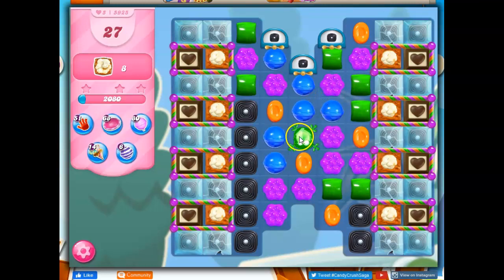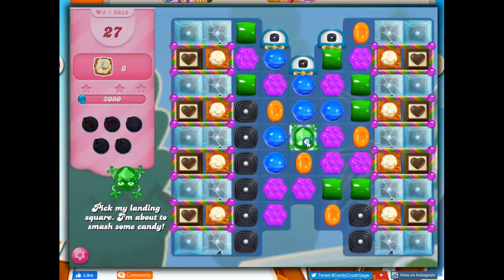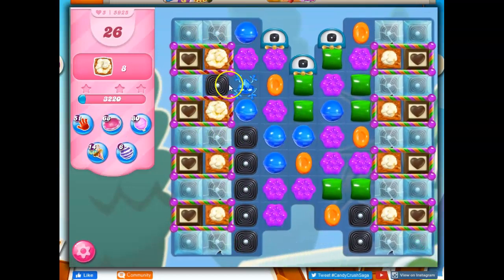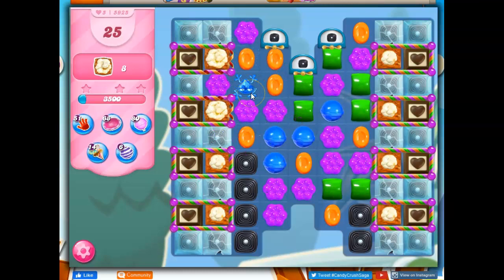I've got this frog going already, and I can set him — probably not here. You can't set the frog anywhere you want; some of these barriers are too much. But I can set the frog here, and he's still kind of out in the open and can still collect more, and hopefully take out more licorice.